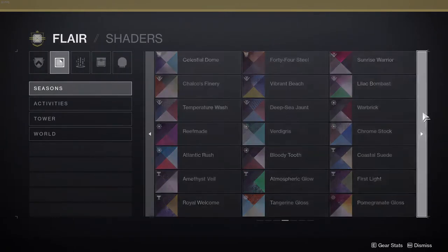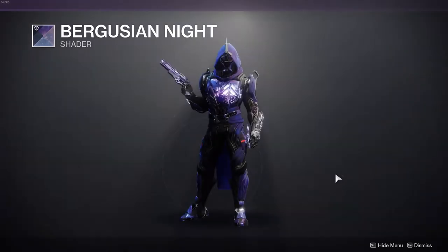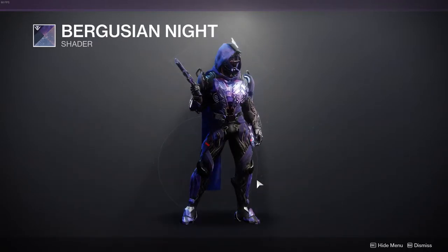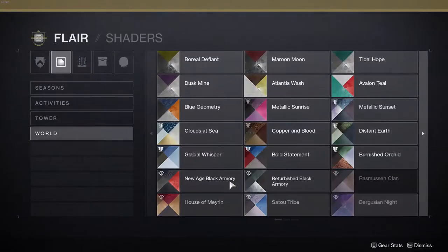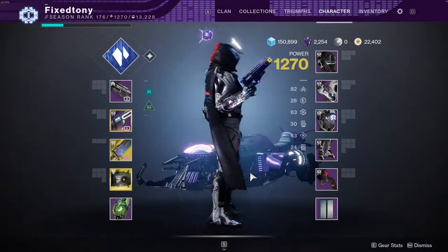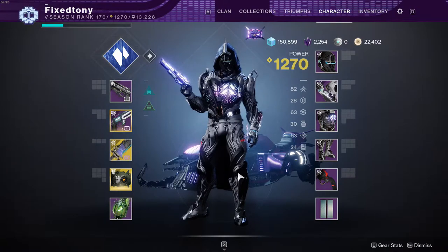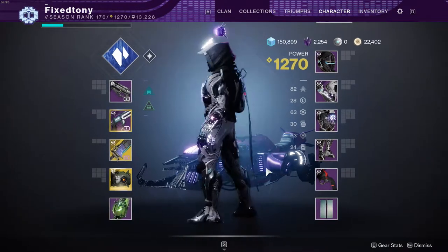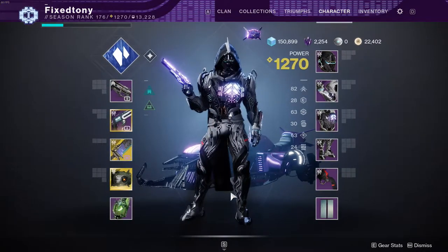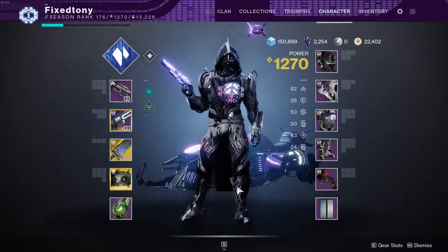The helmet is the only piece that doesn't really have that shader issue, but I don't think it's the strongest piece anyway. It's just unfortunate — why restrict color changes? I actually don't like the armor that much overall. I would have much preferred if we got to wear pieces of exo or fallen, that would have been much cooler. This is just whatever.